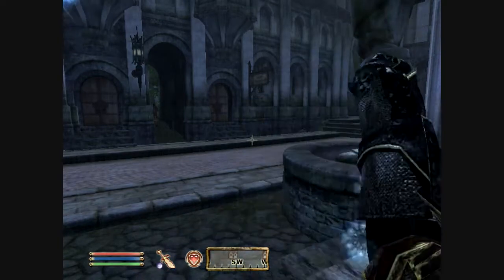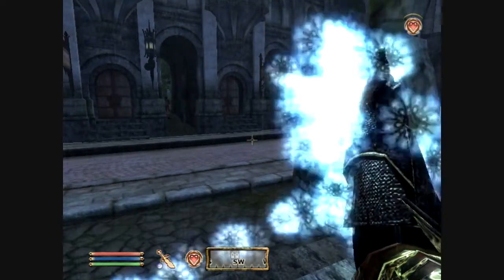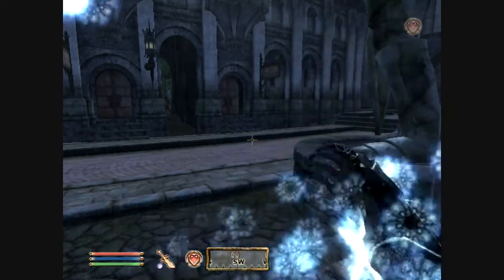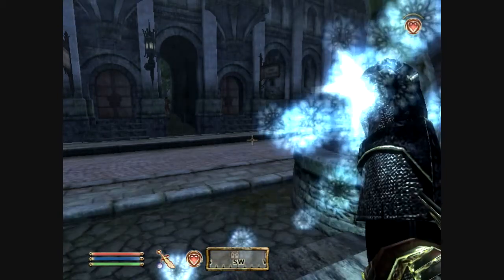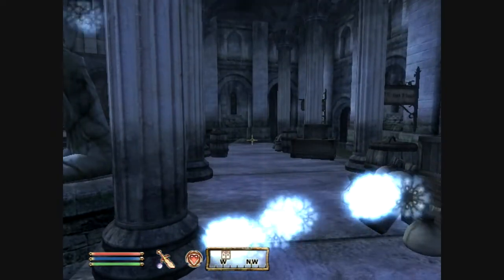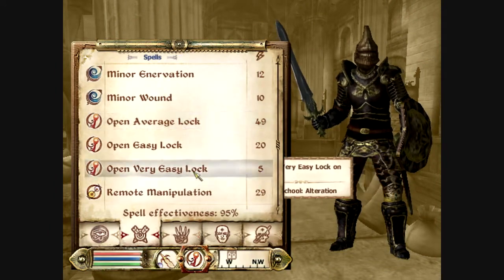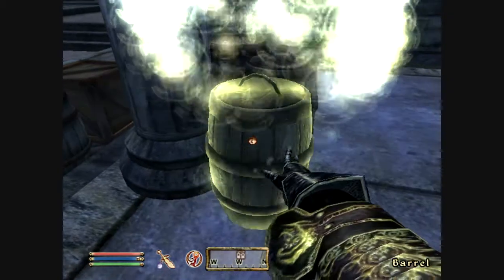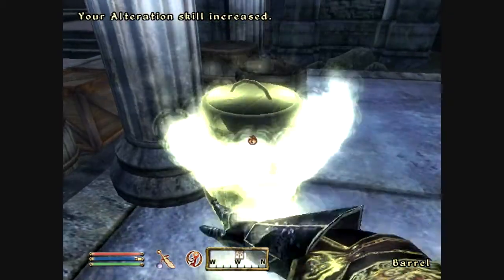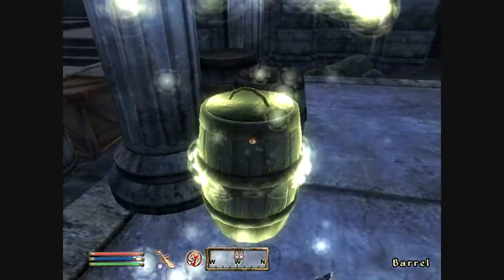I'm going to train my restoration up a level and then train alteration up three levels. I want to be at least level 17 before I try and find ebony armor on marauders. As previously noted, the only two pieces I need are a longsword and a helmet. Restoration's increased, so now we go to alteration - I'm looking for open very easy lock. We're going to be casting this spell on a barrel; it doesn't matter what you cast it on as long as it's some sort of container.